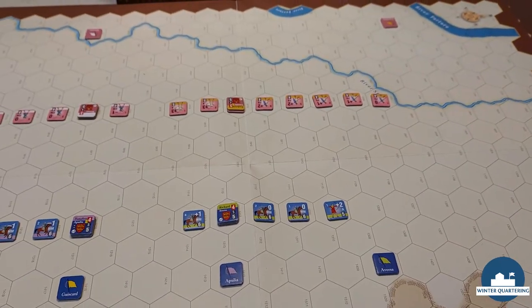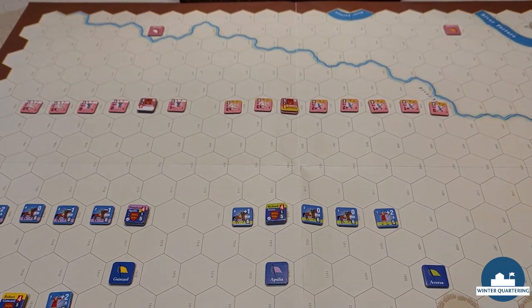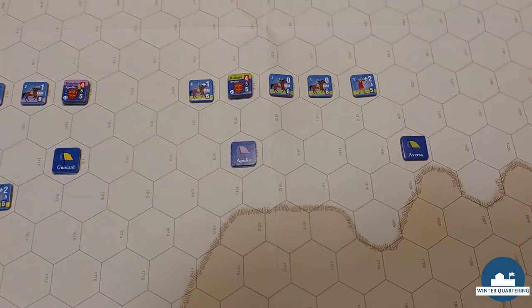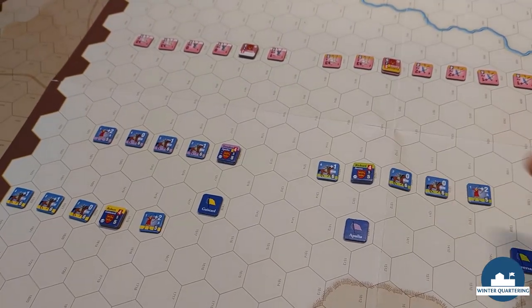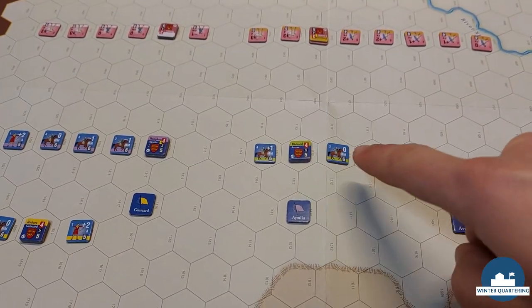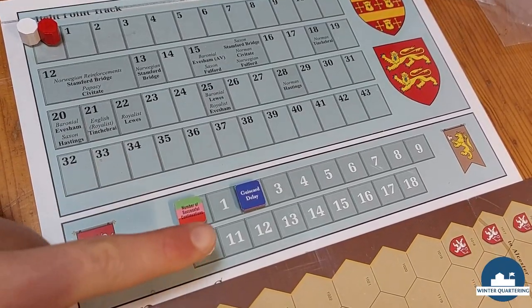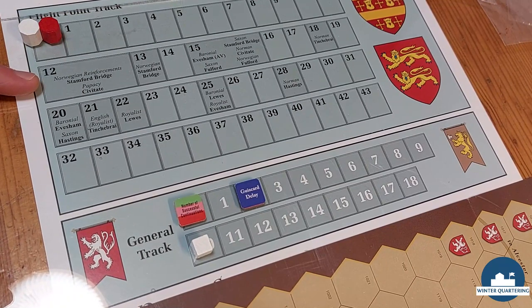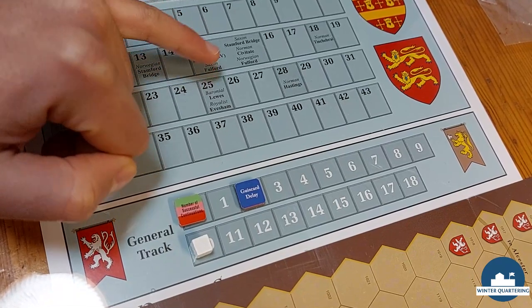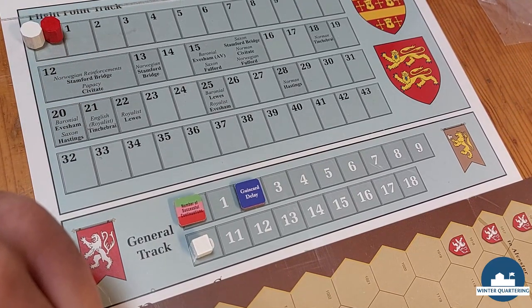Not particularly special terrain — we have a river, a stream here which is crossable and gives a minus one modifier when shocking in combat. We have some edge slopes but I think we will never use them. We have the Normans, they have three battles: the battle of Humphrey Hauteville, the Count of Aversa, and Giscard. Two battles for the Papal Army. The Normans will be the timed side in the scenario. The Normans are in white — I like the wood counters better, but I can't find the markers.